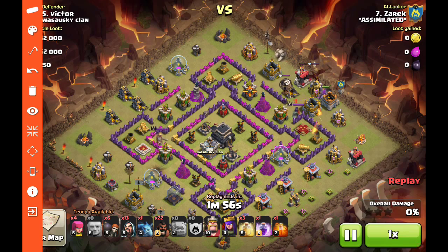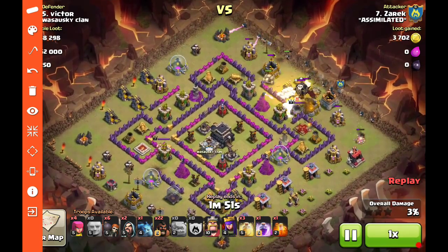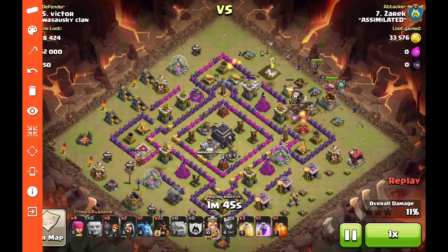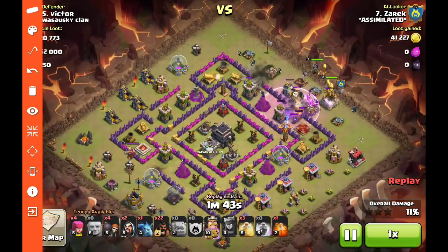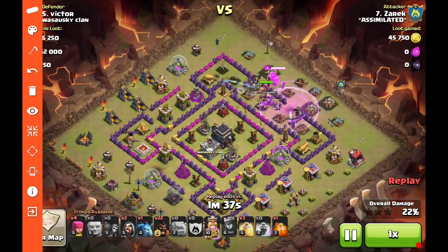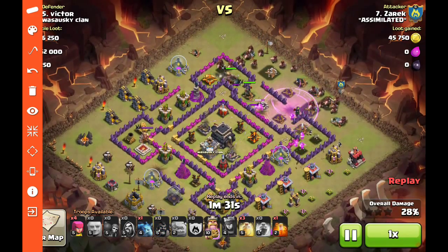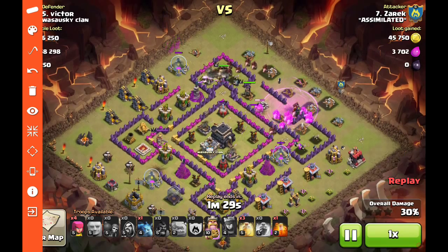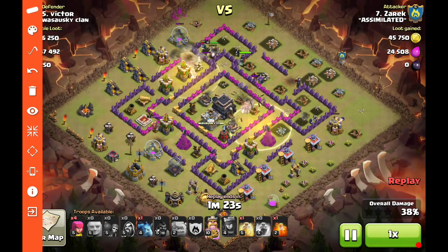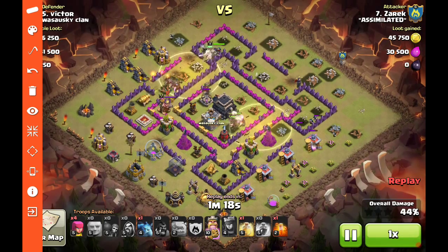He gets it all the way up to the top, drops the golems, and does a back-end wizard kill on the clan castle troops. The golem takes a few hits but his job is just to tank — provide cover fire while these initial steps are implemented. Level 10 Barbarian King and the queen come in behind, and already that whole row of defenses is basically taken out. The hogs come in behind — notice the angle they're coming from, they won't jump over any of the remaining bombs.